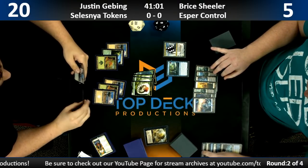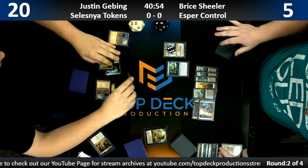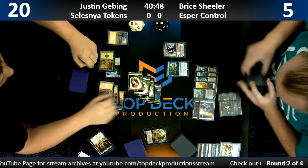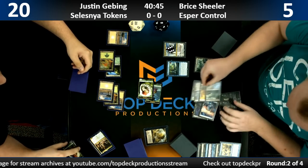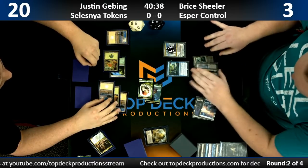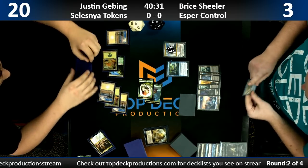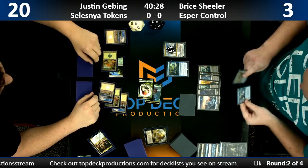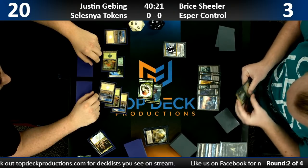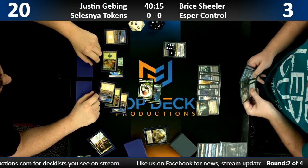Obviously you'd want it on turn two, and if you're going to turn the corner it helps you get all the way there on the corner turn. But this combat phase is going to put Bryce at one — Bryce at three. I would have played out the Shalai there first, because then he still has to counter it otherwise he's never going to be able to Cast Down anything. That's kind of his game plan. But if he counters it, the next turn you play the Tristani and Tristani is lethal.